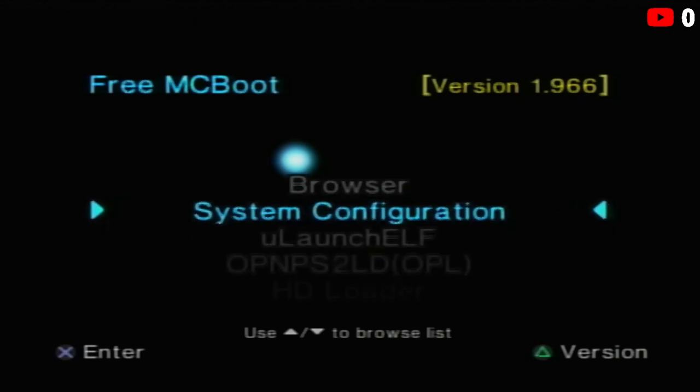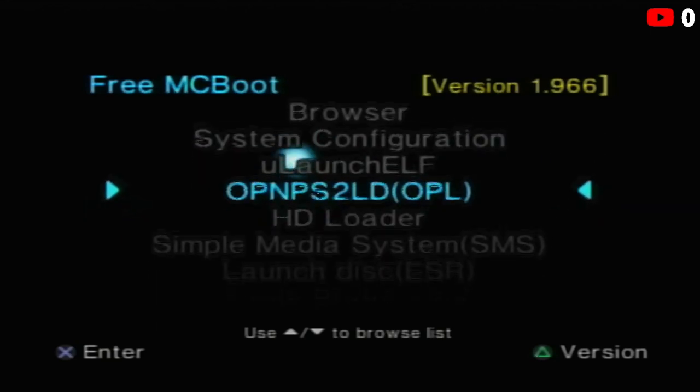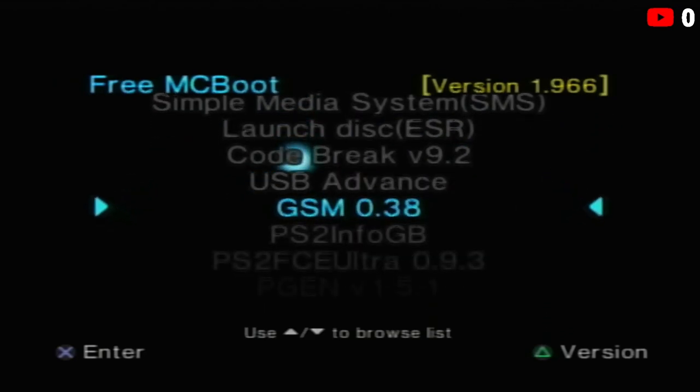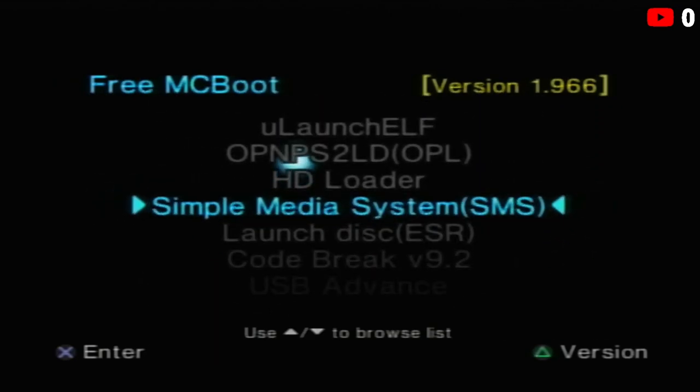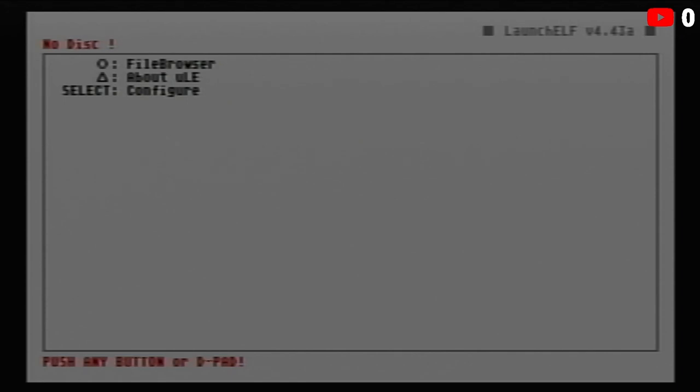Your memory card might look a little different, but most importantly as long as you have version 1.966 in the top right you're in good standing. Find uLaunchELF — sometimes things are organized a little differently depending on how it was set up — and go ahead and launch it. This is kind of like a directory, similar to a computer. In the top right corner it should say LaunchELF 4.43.